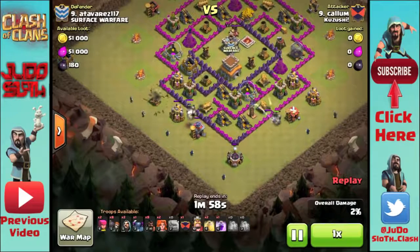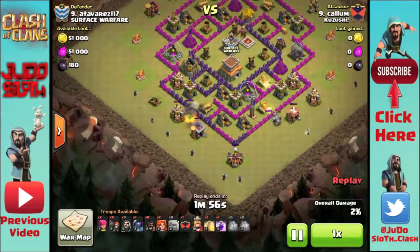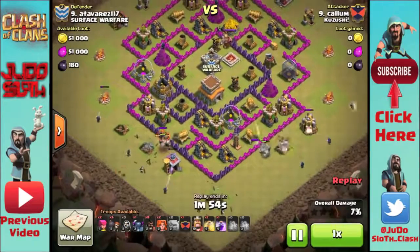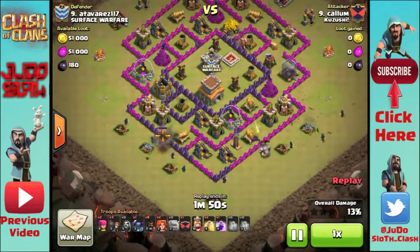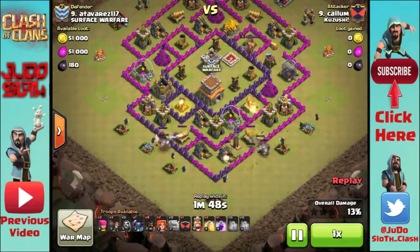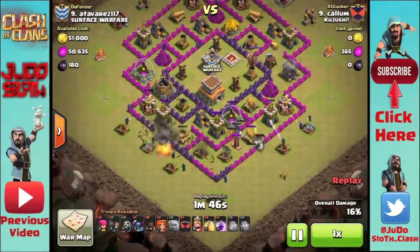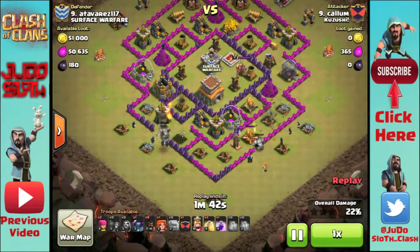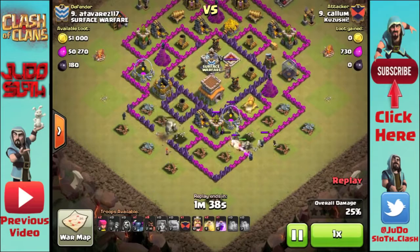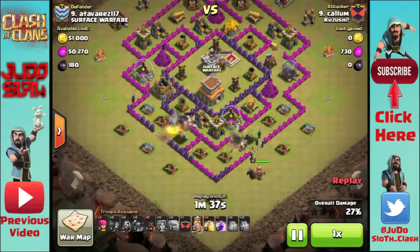Moving on, Callum is attacking from the southern part of the base, so he has a golem on either side with his wizards behind in order to create a nice wide funnel. You'll see that all of the outside buildings on the bottom half of the base are completely gone, so any troops coming in are going to move into the base now. That means he can bring in his stronger troops to make a push right into the center of the base.